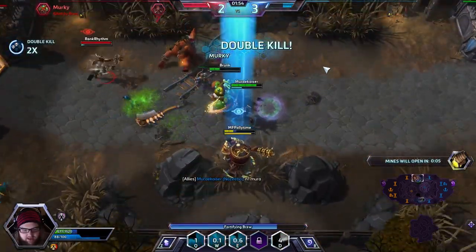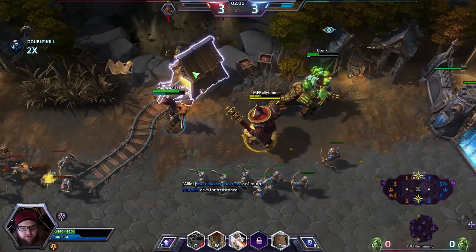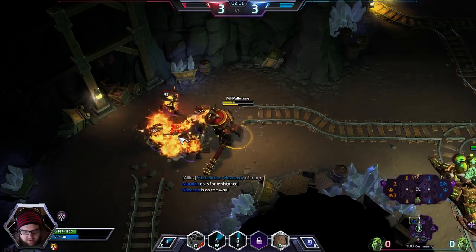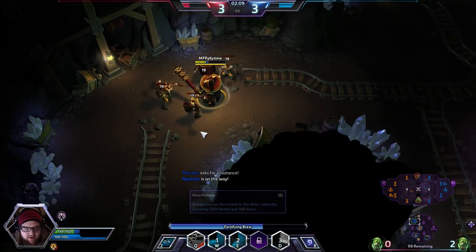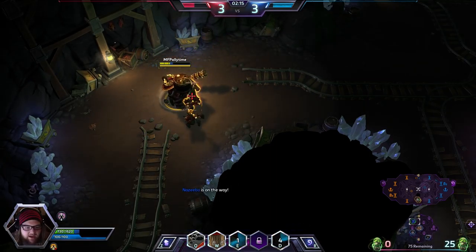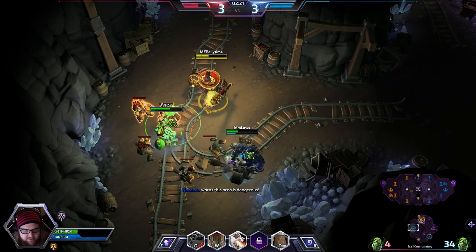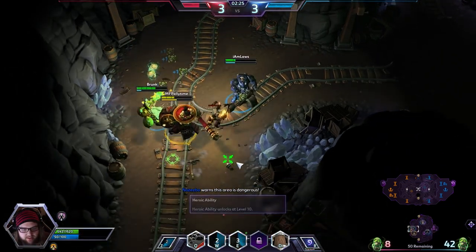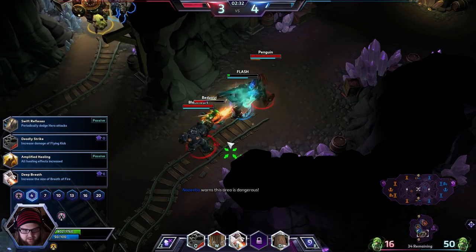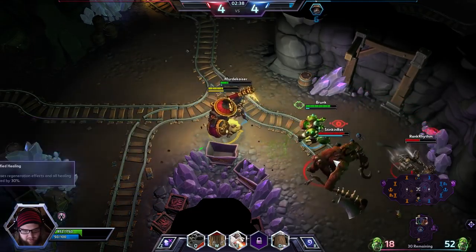Taking down the Butcher yet again. The mines are opening in three seconds, and we do not have a Sippy Cup, so we're going to be relying on our Regeneration from Regeneration Master. I'm going to go for the Small Camp first, just because I think I can handle it. I did mention that Chen was a little buggy, and this is something that his developers have already spoken about. His Q ability will sometimes take you to a target but then proceed to deal no damage, or perhaps even apply a slow that you've talented for, which obviously sucks a lot.